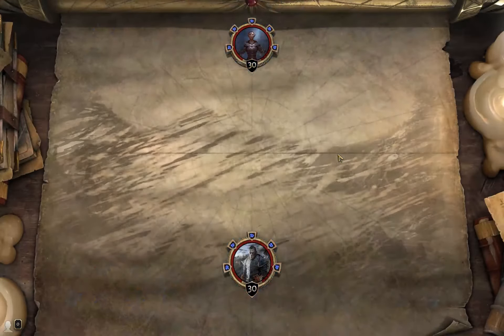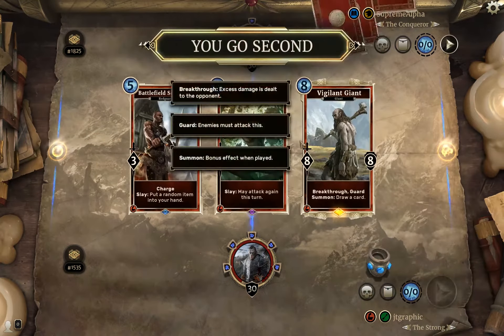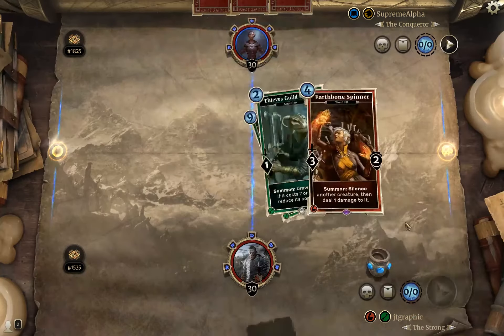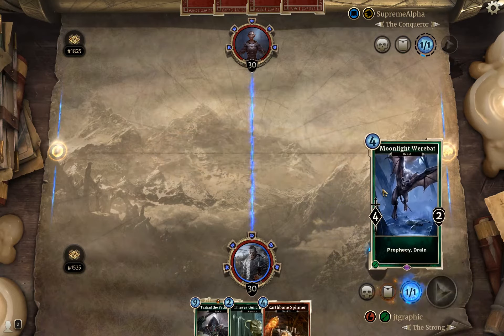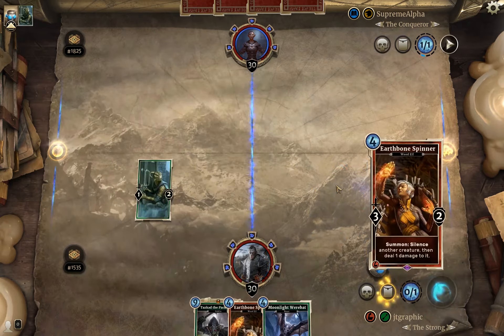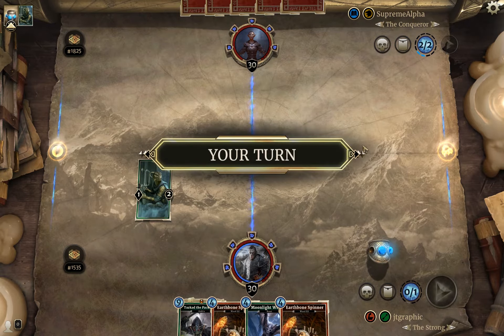We are going second against Supreme Alpha the Conqueror running a mage deck. We mulliganed almost literally everything. Pulling Tazkad could have happened later in the game. We're ranked 1535 going up against an 1825. We'll pop that ring and drop our Thieves Guild Recruit in the field lane — got two Earthbone Spinners so we've got a lot of answers. Got to be sure not to use those too early.